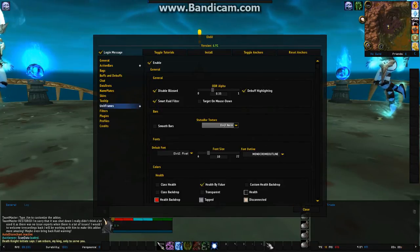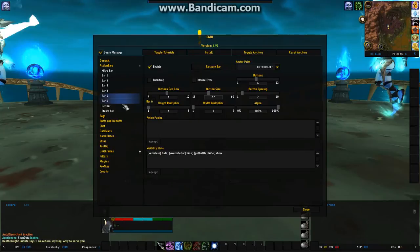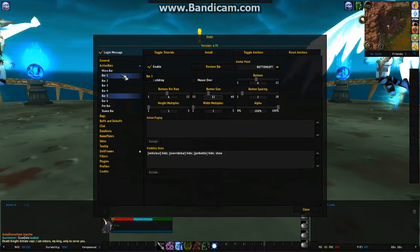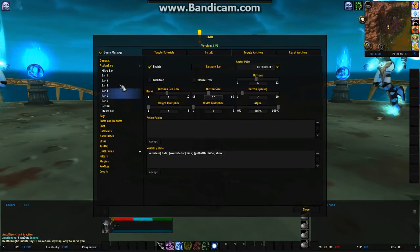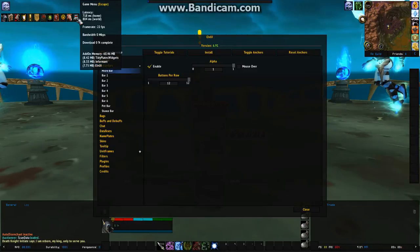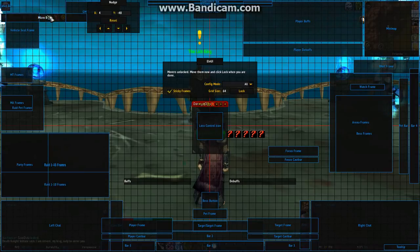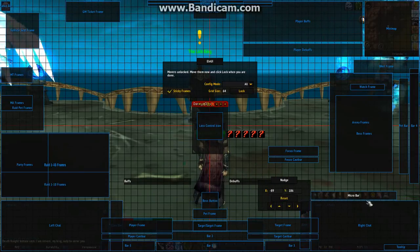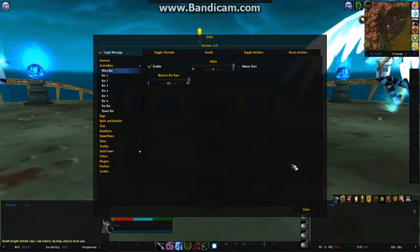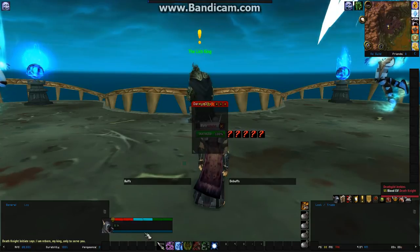For Action Bars, you can enable extra action bars and have all of your action bars resized and moved around. The Micro Bar you can enable on your character, which gives you the standard little bar. If you click Toggle Anchors, you can move all of your stuff around to wherever you want it. Once everything is where you want it, click Lock, then Close, and all your stuff will stay where you moved it — you can even resize things.